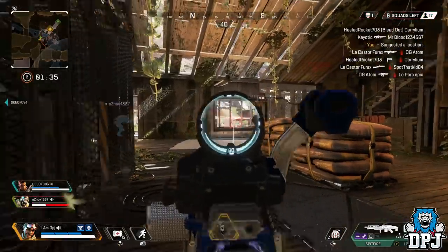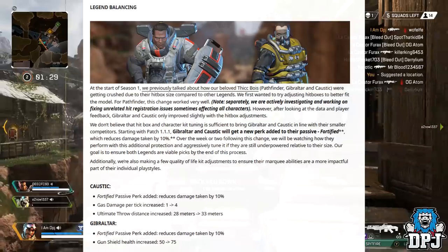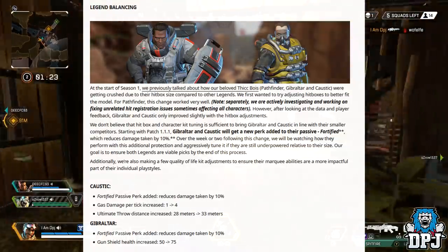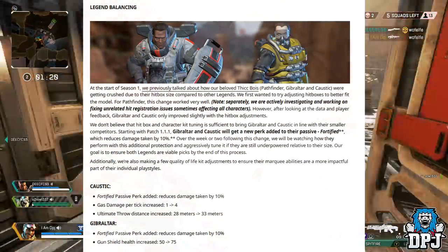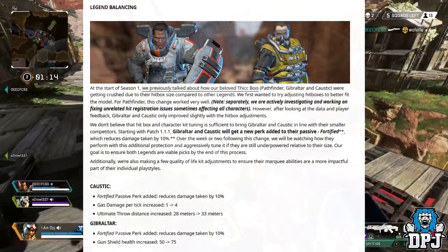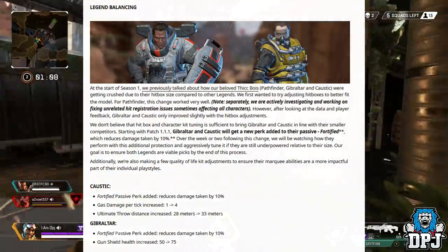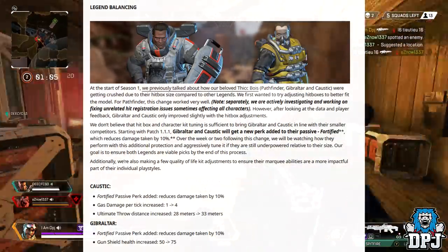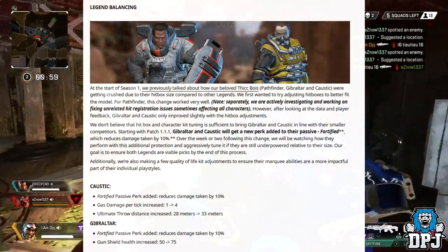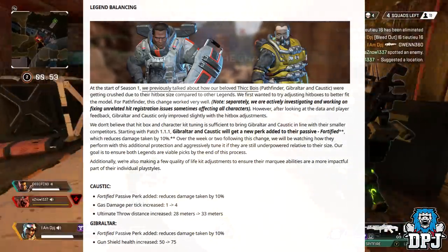So let's talk about legend balancing. At the start of season 1, we previously talked about how our beloved thick boys, Pathfinder and Caustic, were getting crushed due to their hitbox sizes compared to other legends. We first wanted to try adjusting hitboxes to better fit the model. For Pathfinder this change worked very well. However, after looking at all the data and player feedback, Gibraltar and Caustic only improved slightly with hitbox adjustments. We don't believe that hitbox and character kit tuning is sufficient to bring Gibraltar and Caustic in line with their similar competitors.